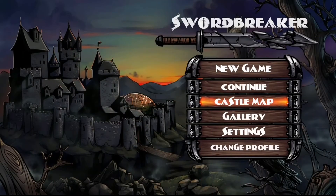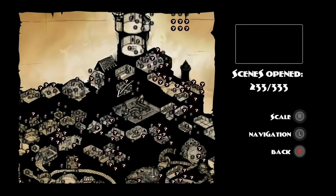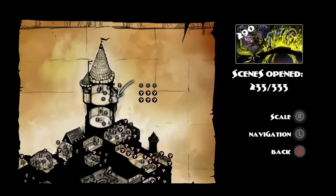Also in the main menu you can click Castle Map and view all the places that you've already been, and you can see other places that you still need to unlock.